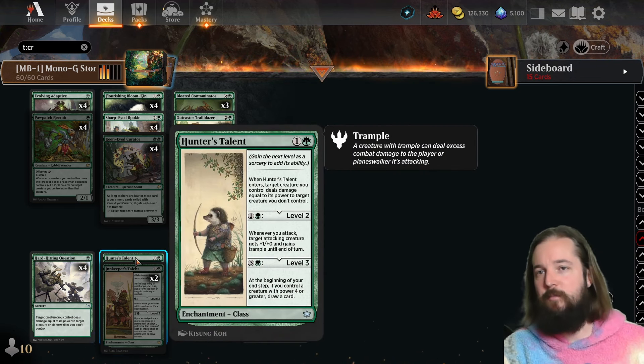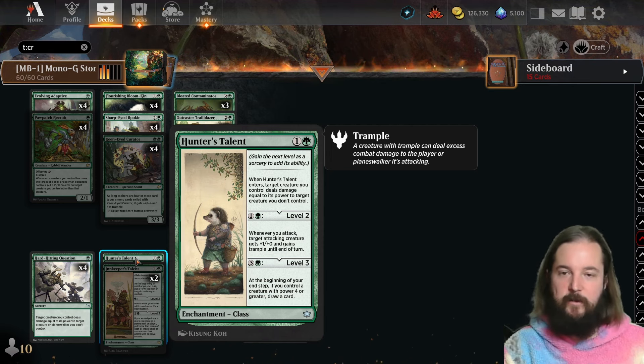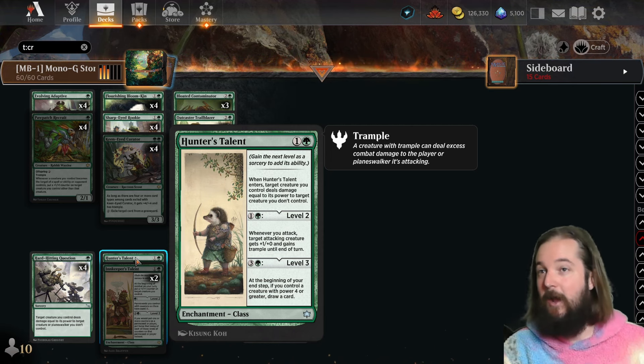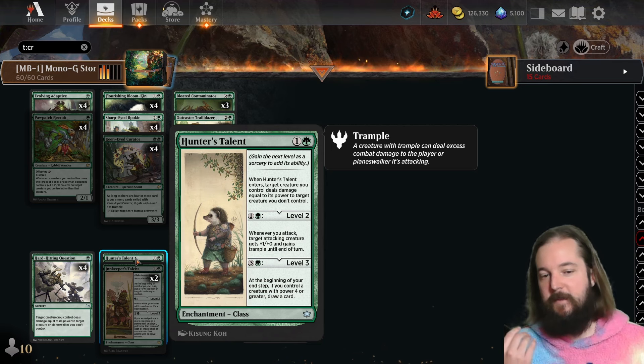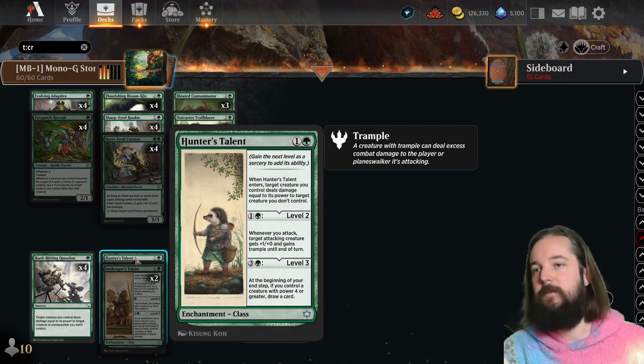Hunter's Talent, also from Bloomboro, functions kind of like a fight spell and removal, but also gives your creature plus one plus zero and trample — which was a big part that this deck was missing. The question was how do you actually get trample through if you're not running the Gold-Vein Hydra from Outlaws of Thunder Junction.